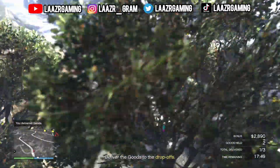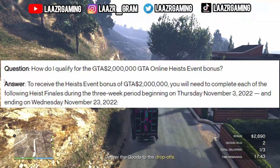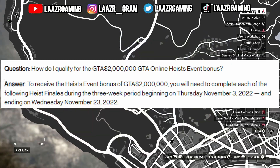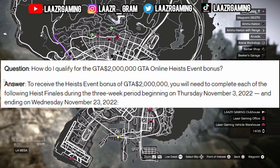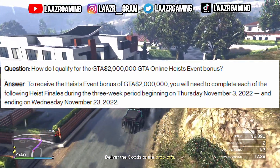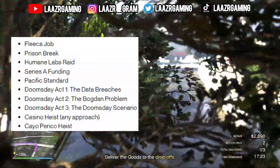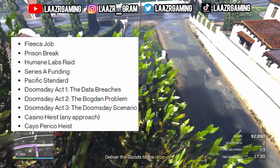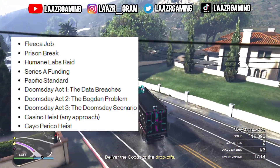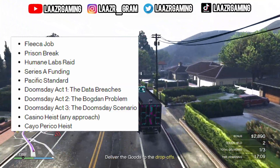He shared a post noticed over on the Rockstar Social Club, where someone asked the question: how do I qualify for the 2 million dollar GTA Online Heist event bonus? To which they replied: to receive the Heist event bonus of 2 million dollars, you need to complete each of the following Heist Finales during the 3 week period beginning on Thursday November 3rd and ending Wednesday November 23rd. As you can see on screen, they included all of the original Heists — the Fleeca Job, the Prison Break, Humane Labs, Series A Funding, Pacific Standard, all three of the Doomsday Heists — Act 1, 2 and 3 — that rewarded you guys with bonuses last week.